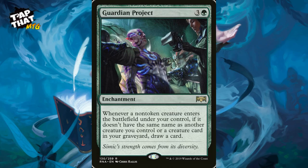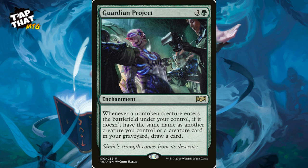Guardian Project costs three and a green for an enchantment. Whenever a non-token creature enters the battlefield under your control, if it doesn't share a name with another creature you control or a creature card in your graveyard, draw a card. Since this is a brawl deck with only one copy of each card name, essentially anything you play draws you a card. And you'll be putting those cards back in your hand with your commander and replaying them, so card draw is basically guaranteed. Guardian Project will be prominent in a lot of commander decks.